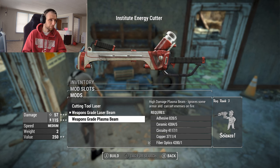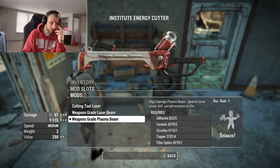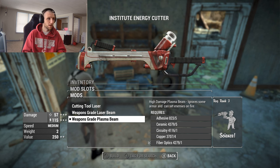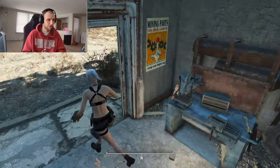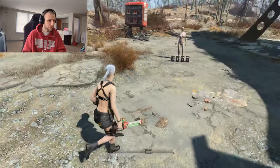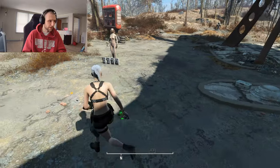For the plasma option, you put a plasma coil in — it turns green. You can see that briefly. It ignores some armor and can set enemies on fire, so that's obviously going to be the way to go. You need Science 3 for that, and lots of components: gold, nuclear material, fiber optics, copper, circuitry, ceramic, and adhesive. We'll have a green beam because it's a plasma beam, which is interesting and unique.